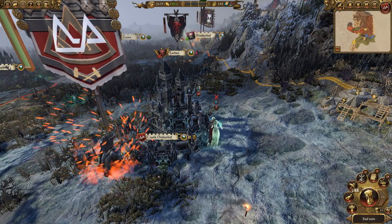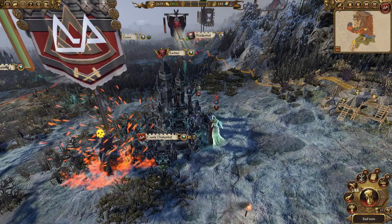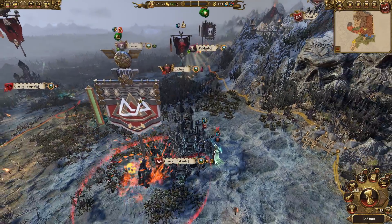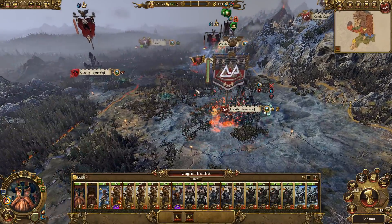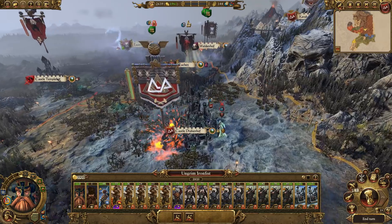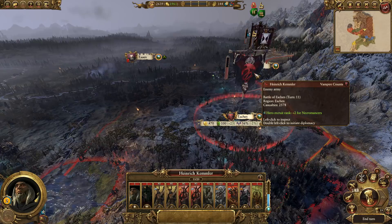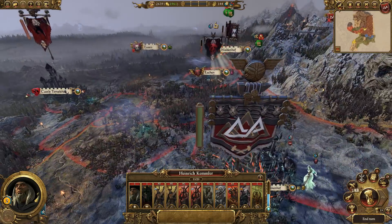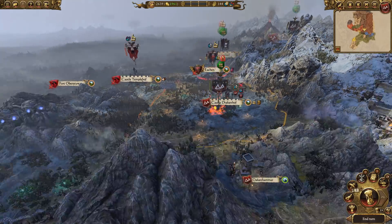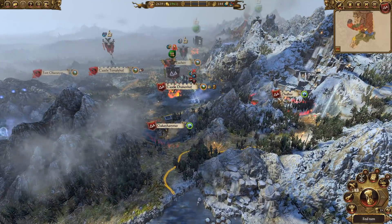Last time we captured Castle Drakkenhof, which I was in two minds about doing, but in the end it had a gold mine, so that's the reason we captured it. Ungrim dealt with tiny spherical round-headed moon face Manfred last episode, knocked him out. Now we've just got Heinrich Kemmler, who does have an army, but it's not very big and not very good.